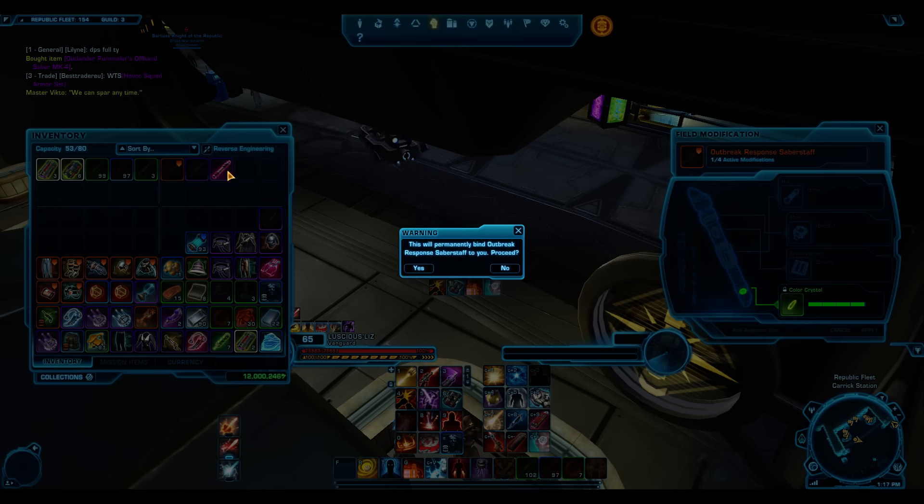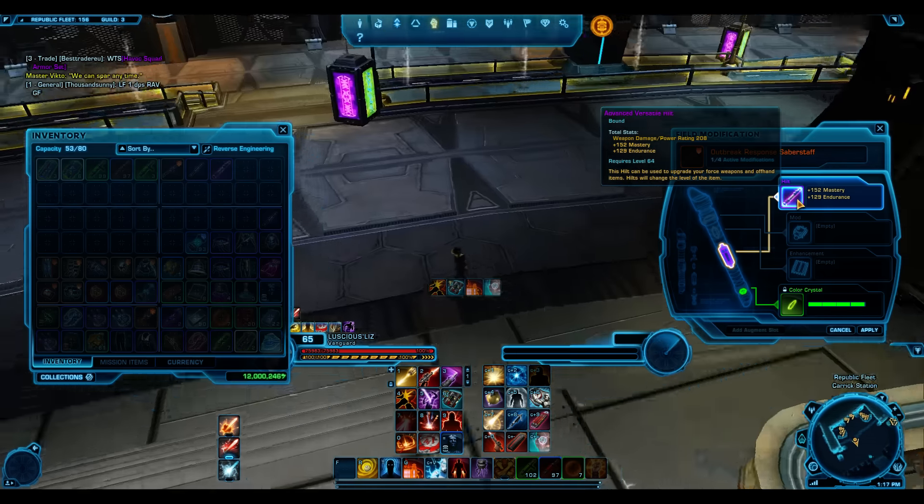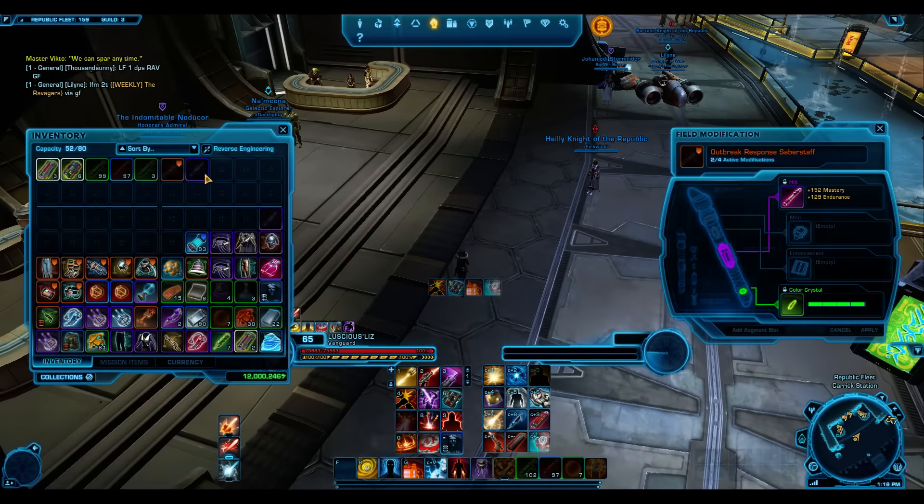What you're going to do is extract the hilt. It doesn't really matter where you go to do this. We'll extract the hilt and slot it in. As you can see, you can slot a 208 offhand hilt into a main hand because this is a saber staff. Just apply it and there you go — you've got yourself an easy 208 main hand.